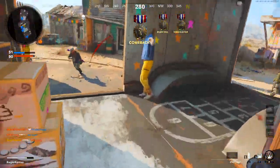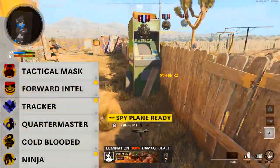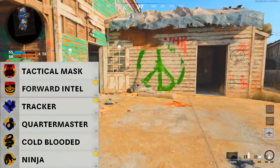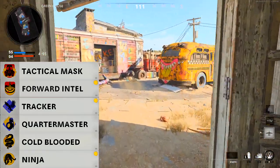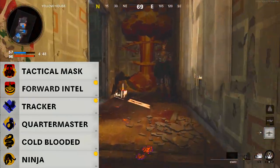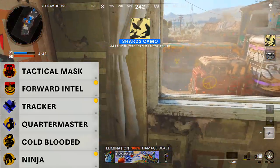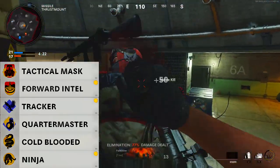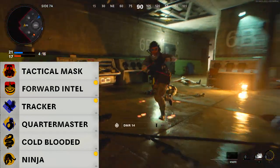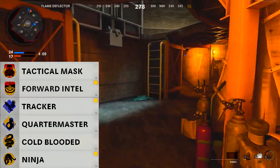For perks, use the perk greed wildcard so you can have two perks in each slot. For perk one, I've gone for forward intel which lets you see enemy reinforcement indicators on a larger minimap area. I've also taken tactical mask for max resistance to flashbangs, stun grenades, and gas. For the second perk, quartermaster lets you recharge equipment over 25 seconds so you can keep getting stun grenades. I've also taken tracker, which lets you see enemy footstep imprints on the ground - enemies show up orange on the floor so you can follow and stab them from behind.